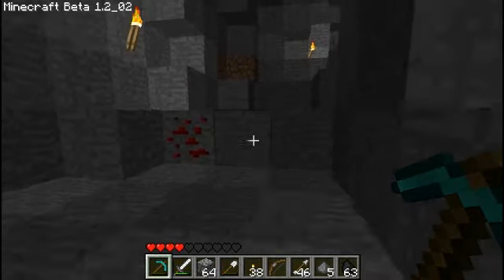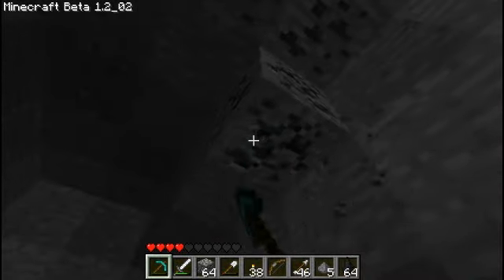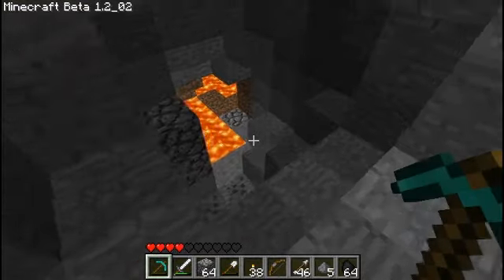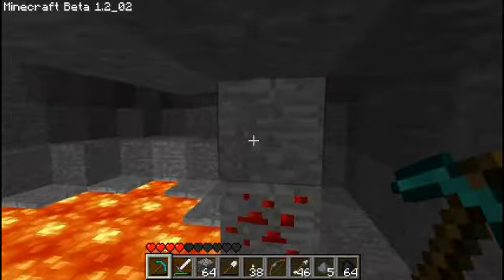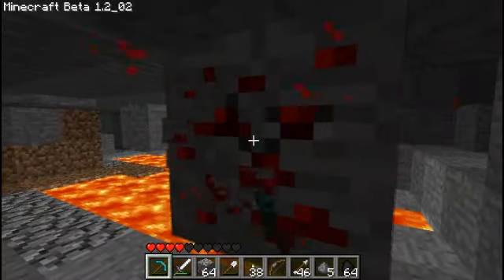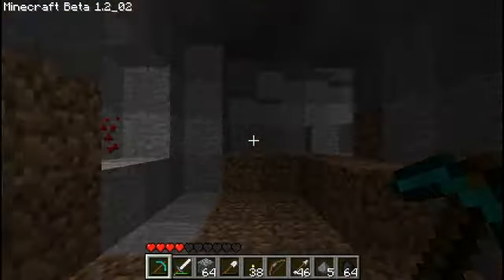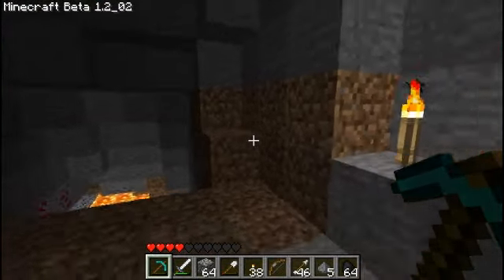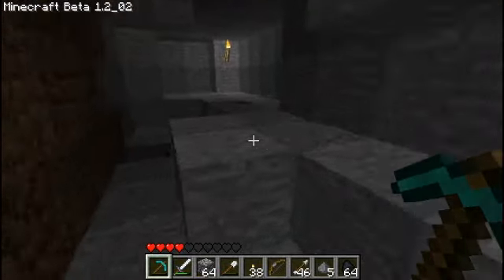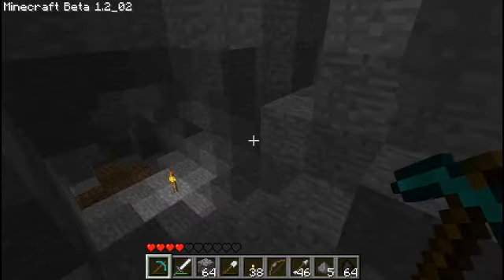I just got a huge boost of confidence because I survived a creeper attack and found six diamonds in one shot. However, it's time to make another deposit. I'm not even going to explore anymore — we're going back to the top, because I am not losing this stuff. Not this time. I want to make this a little cleaner so it's easier to get around. I think the cobblestone little area I was in actually cushioned that explosion. And that's my story, and I'm going to stick with it.